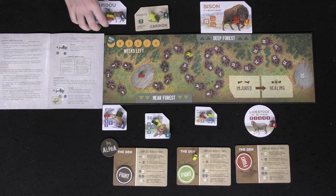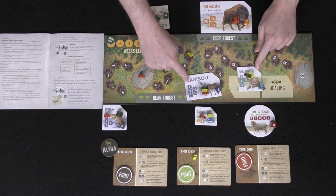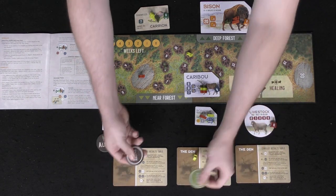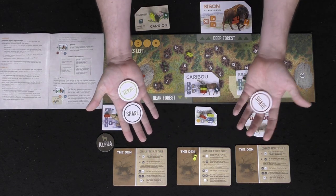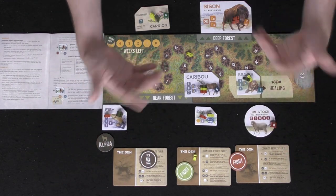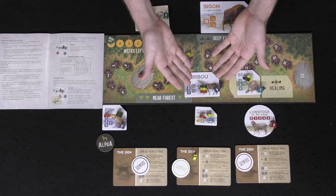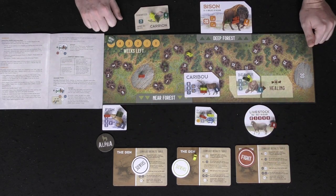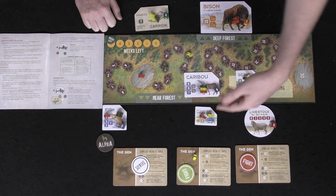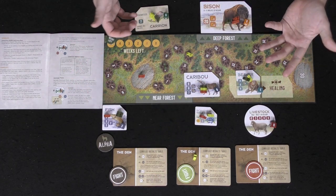Then we move to the Reconflict phase, looking at all tied spaces and resolving them using the prisoner's dilemma. Players take their fight-or-share tokens, hide them, and then reveal. If everyone chooses to fight, no one gets anything and all wolves get injured. If everyone shares, everybody splits the food as evenly as possible. If one person chooses fight and no one else does, that player wins everything. If two or more choose fight, they all fight each other and the player who shares gets everything.